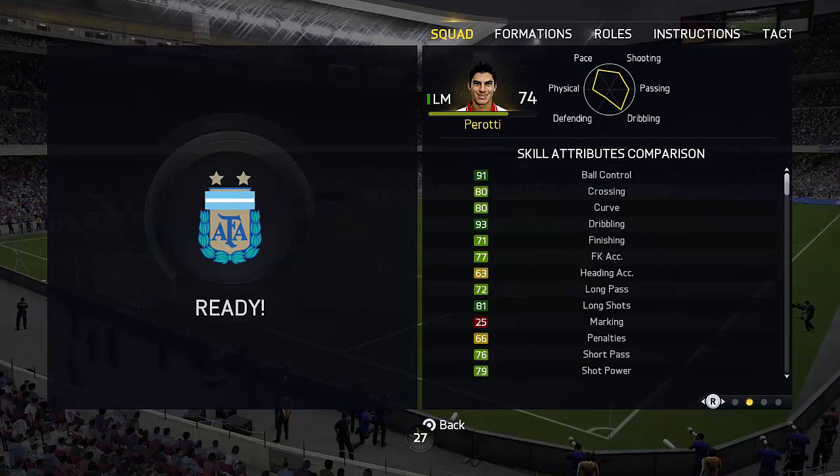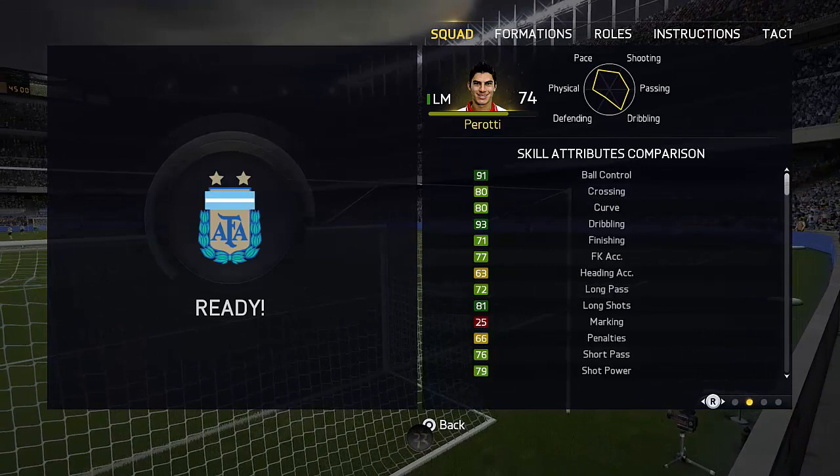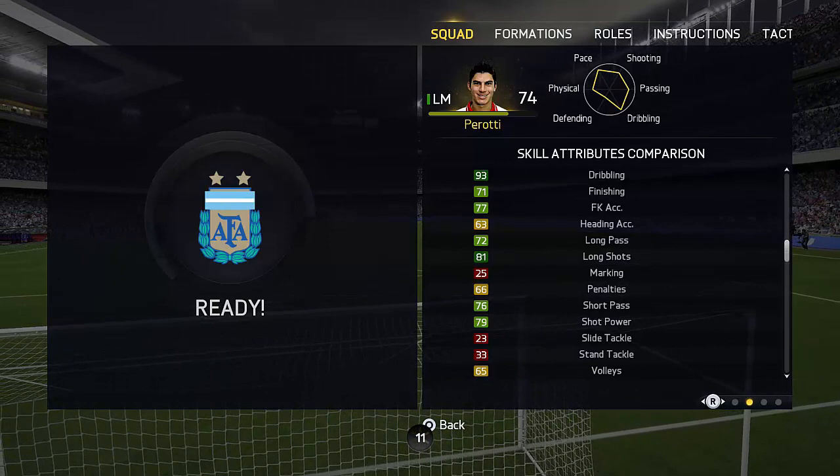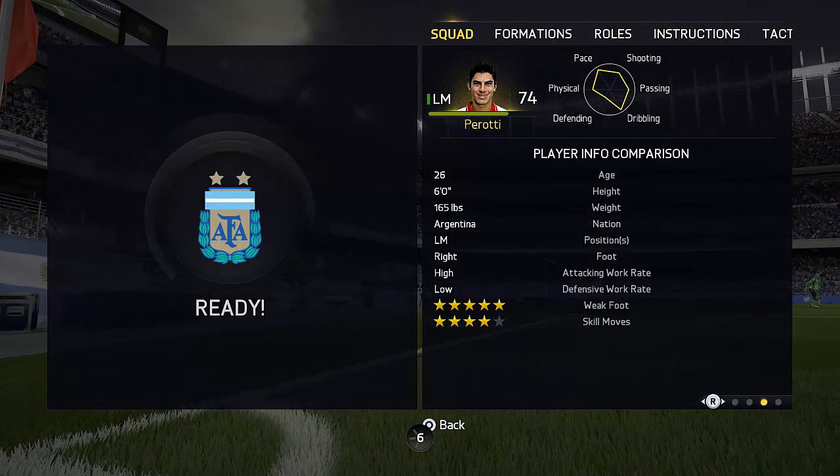Into the in-game attributes — as you can see, the guy's got 93 dribbling and 91 ball control being his highest rated stats, and he is a brilliant player just to dribble with. The five-star weak foot and the four-star skills is just a brilliant combination. He's so fun to run at defenders with and they have a nightmare trying to tackle him. He's one of those players who might lose possession of the ball but will soon regain it, or it magically appears back at his feet and presents a chance for him.